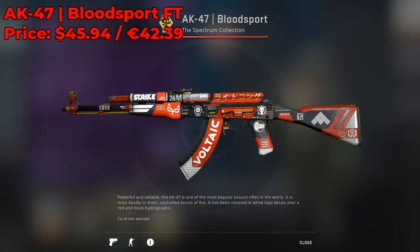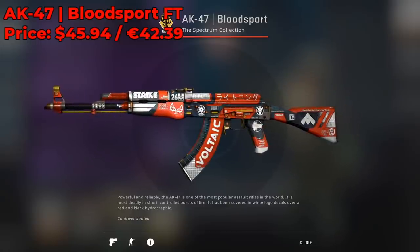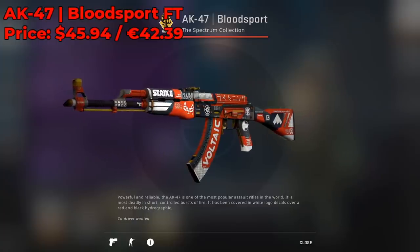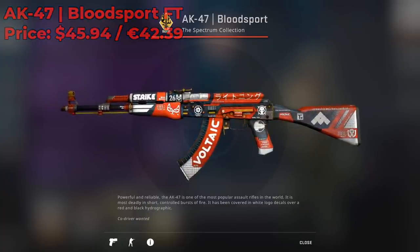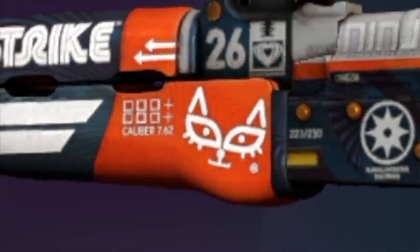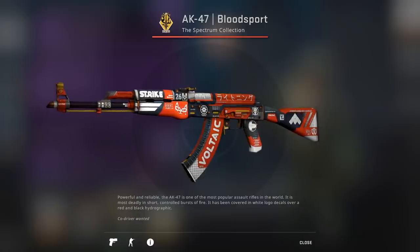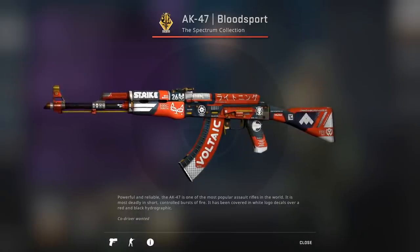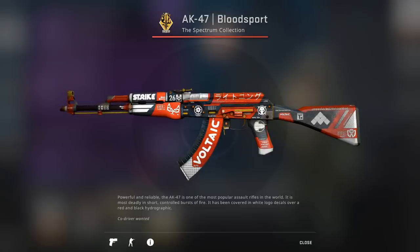For the AK-47 skin I recommend going with a Bloodsport Field Tested, currently going for around $46 on the market. You could go with a Safety Net, but this skin just looks so good and I love the little cat logo. It's a dream skin for many users. In Field Tested condition it only gets darker as the float increases rather than showing wear, so Field Tested is the way to go.